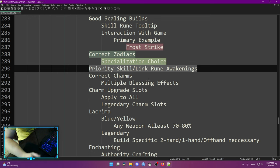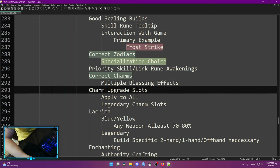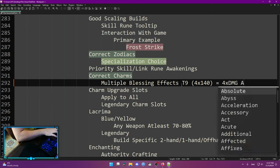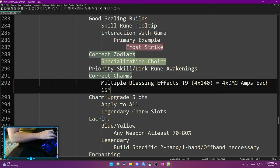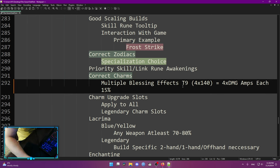Correct charms: this boils down to multiple blessing effects. A Tier 9 chaos orb gives you 4x 140, which equals 4x damage jumps each averaging around 15% each. Correct charms and correct blessings are going to give you a lot of damage.